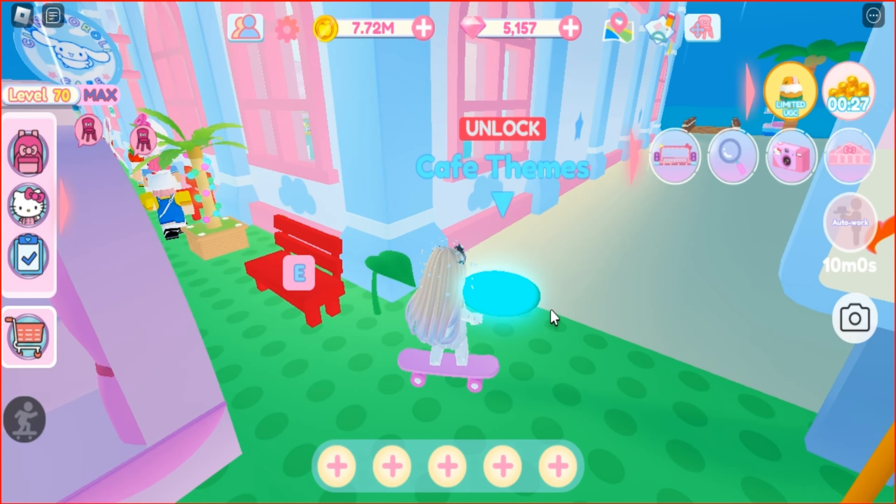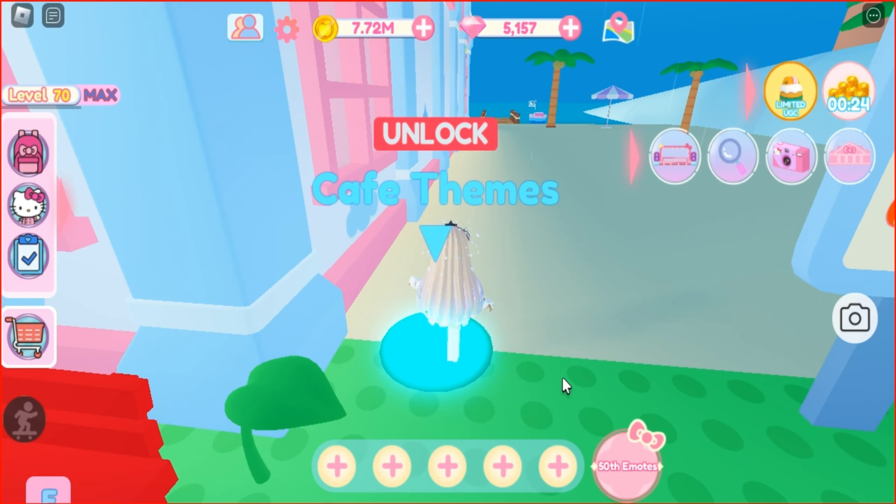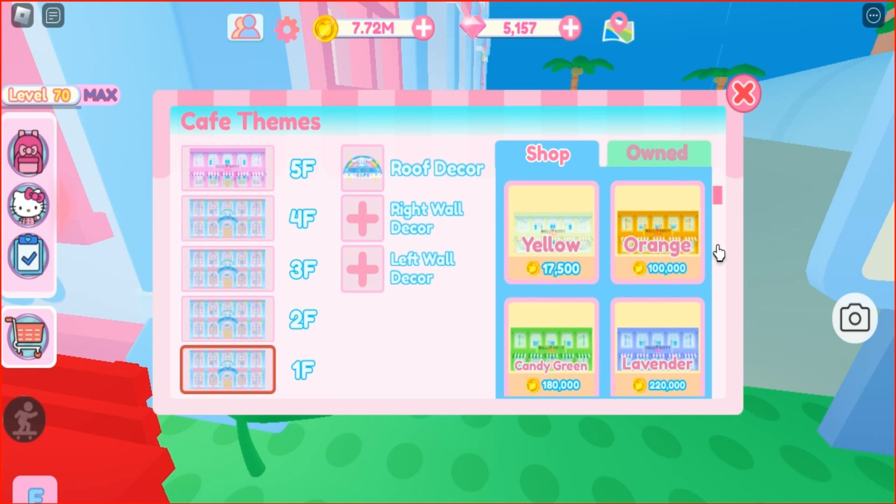To have Good Atoma, you need to purchase a cafe theme from your cafe. The Good Atoma theme costs 2,500 diamonds.